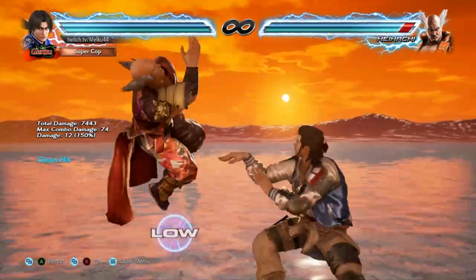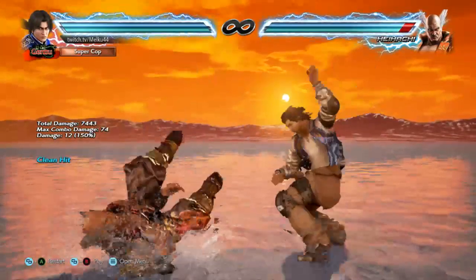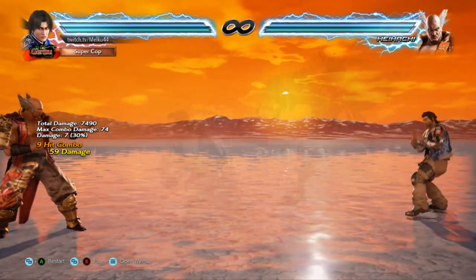On player two side, you do the exact opposite. After back turn down four, you hold down to go into snake, and then you press up to sidestep right into panther. You really have to remember which side you were on when attempting to do this combo.